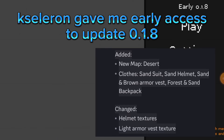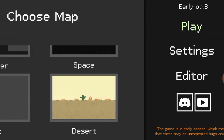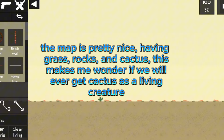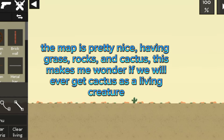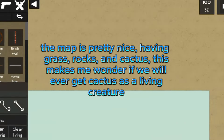Hello everyone. Celerin gave me early access to update 0.1.8, so let's go. We have a new map called Desert. The map is pretty nice, having grass, rocks, and cactus. This makes me wonder if we will ever get cactus as a living creature.